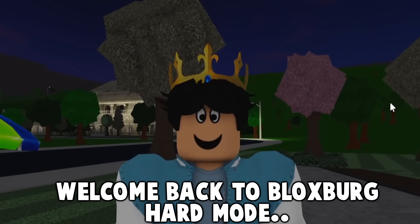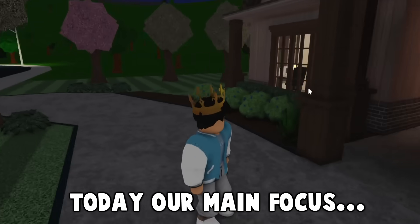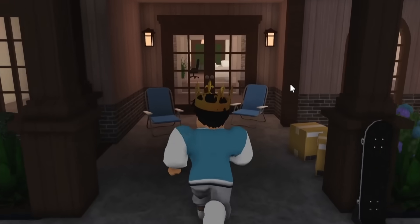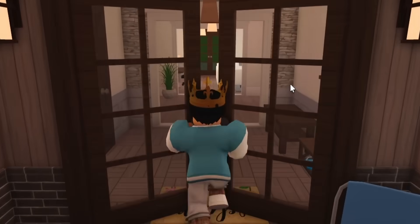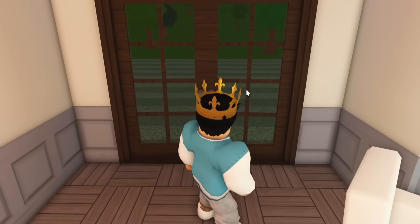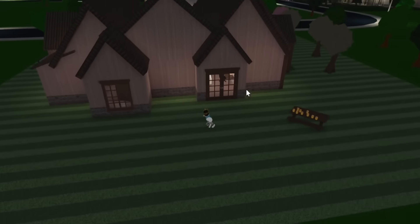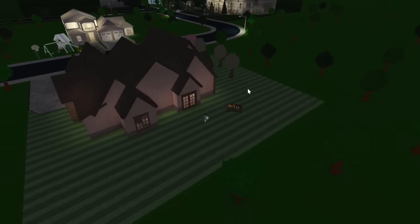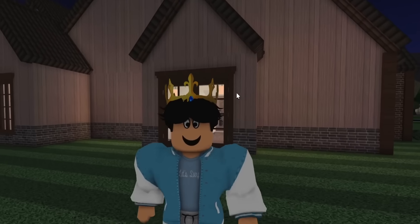Welcome back to Bloxburg Hard Mode episode 27. Today, our main focus is creating a backyard for my house. Last episode, I did a lot of random things — so many unexpected and random things happened. I just added the bench door here in the back, and I definitely want to start making a backyard because nothing is back here. It's super boring. The front of the house is alright, but now I need a backyard.